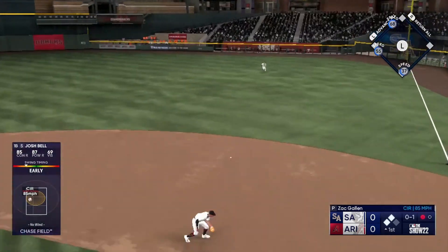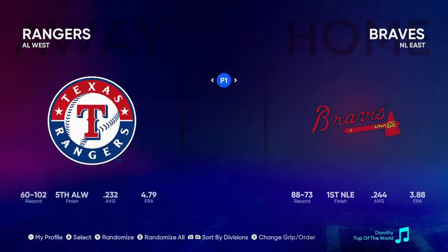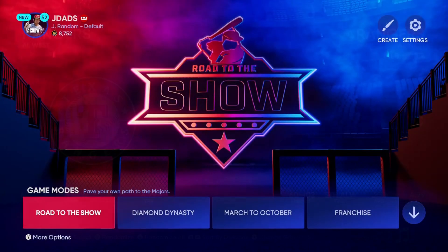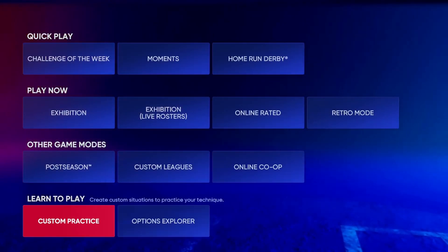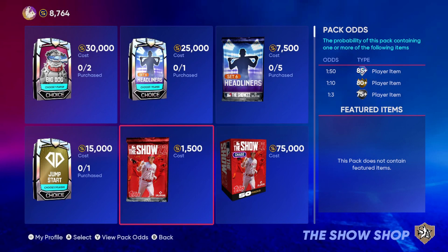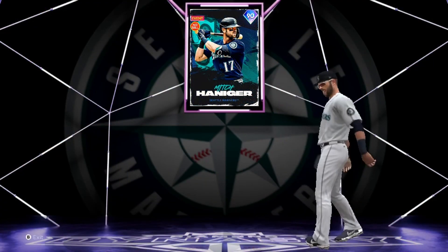If you're new to The Show, you'll be pleased with just how much content this game has. You can play as your favorite team against the CPU or online players in Exhibition, or you can create a player in Road to the Show and start in the minors and work your way up to the big leagues. The biggest mode of them all is Diamond Dynasty, where you can build your ultimate team of players from all teams and generations of baseball. You get new players from opening card packs, completing programs, and just by playing the game and earning XP.